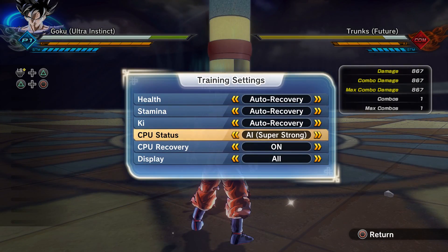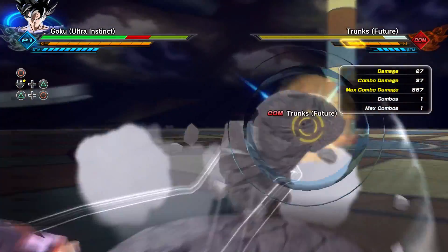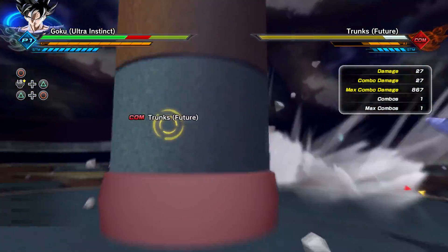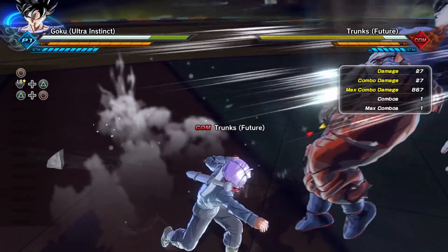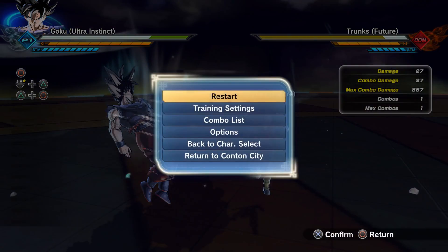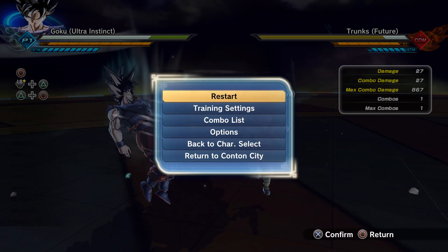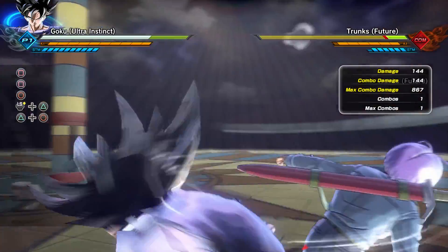The auto dodge ability basically makes him unstoppable. Any kind of basic attack, a grab, anything like that — as you can see, Goku is literally just using his Ultra Instinct and dodging. So that's something to keep in mind when talking about these two mods: Goku has that auto dodge function. Now let's get into his all light combo.